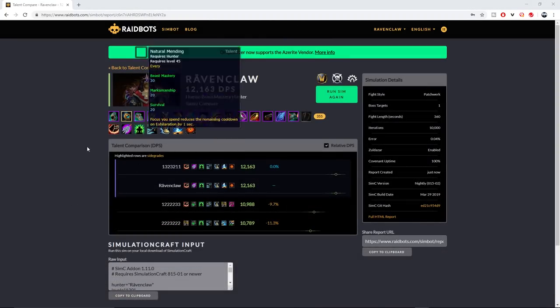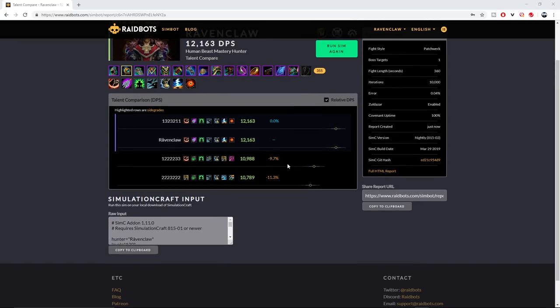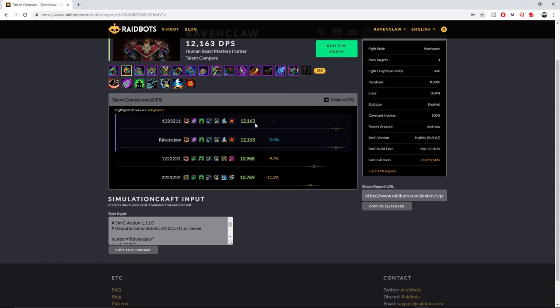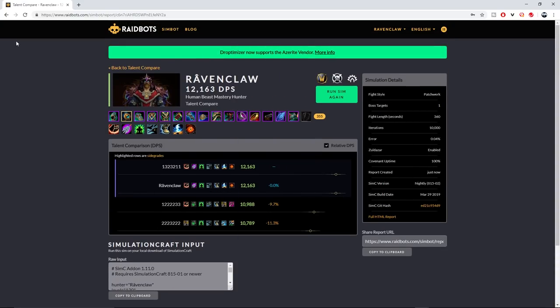Once the simulations finish, it'll come up with a screen showing you where your DPS would theoretically sit after taking each set of talent choices. You can see which talent combination gives you the maximum output. It's very straightforward — this isn't just for hunters, it's for everybody — and it will give you a much better understanding of your talent options.